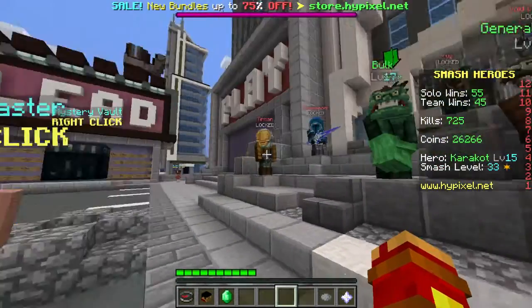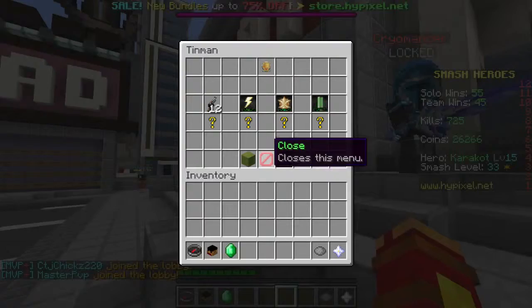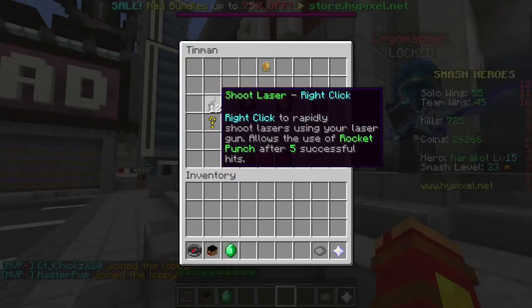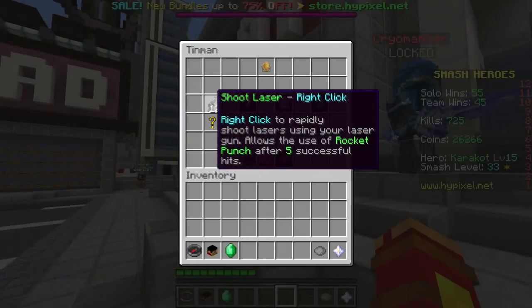Now those are the first four. Time for the viable ones. As you can see, I have Kakarot unlocked. Tenman is mainly ranged. He has a gun that shoots lasers — that's basically all you need to know.